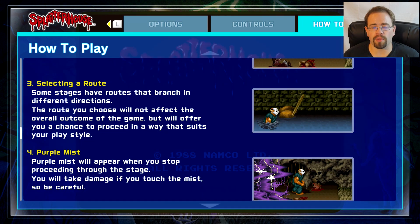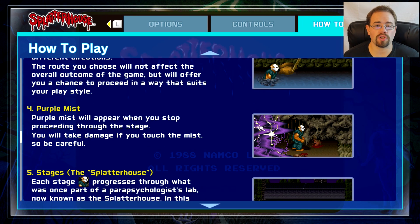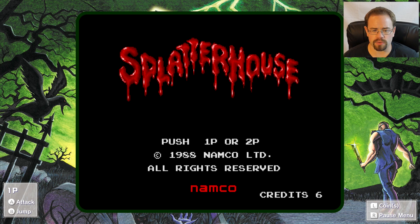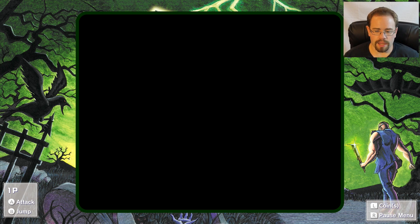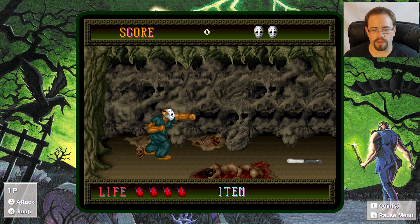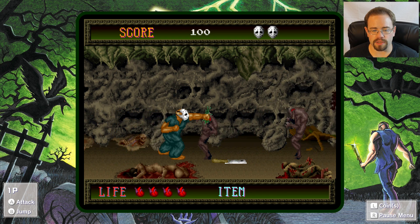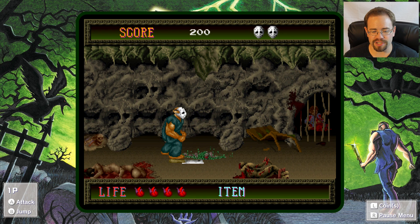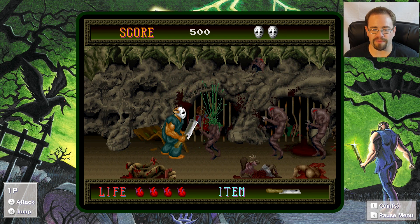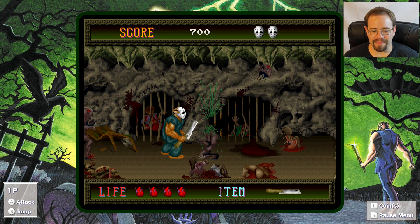I'm going to go through a couple of the games, including Pac-Man Versus, just so you can get an idea of how it plays and how it looks. Let's jump into Splatterhouse. It looks good — they definitely did some upscaling, but you can also do things like add scan lines, which is cool. It's pretty straightforward; it's a two-button game. You have punch and you have jump. I'm just kind of running through and cutting monsters in half with a cleaver right now.